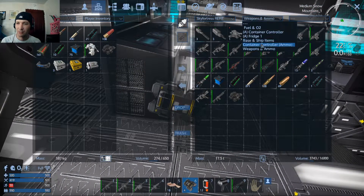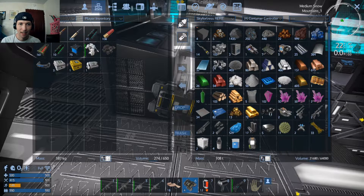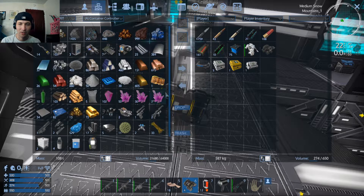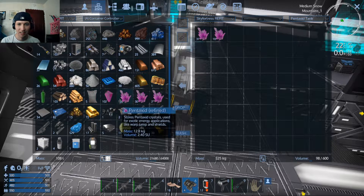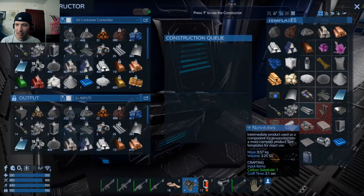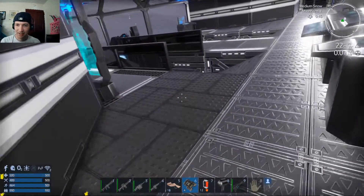I did set the small constructor to build us some more processed Pentaxid. What we're going to do is switch sides here — this will be Player to Sky Fortress container controller, and over here let's get the Pentaxid tank. We've still got plenty of Pentaxid left for both the shields and the warp drive. We're going to need it, I have a feeling. Keep going, little guy — you've got to continue to make it.